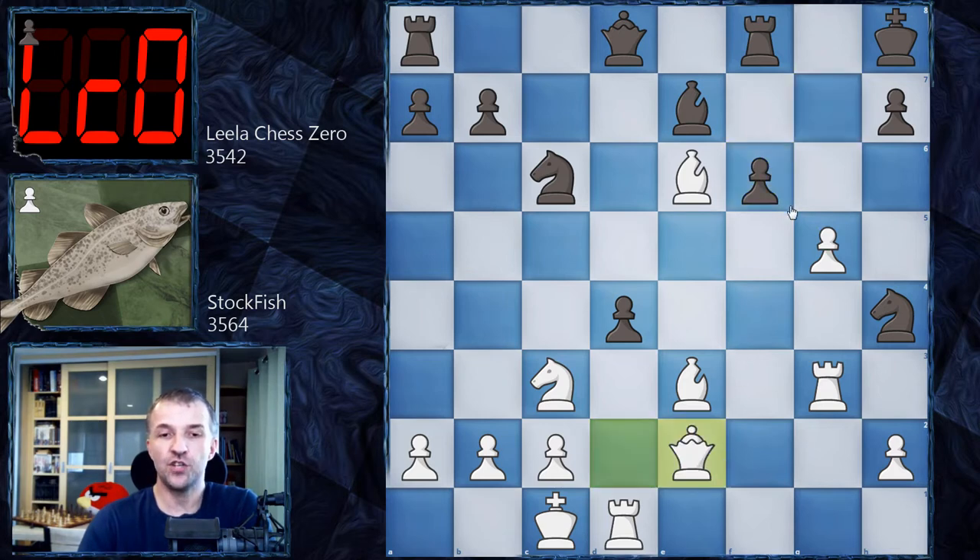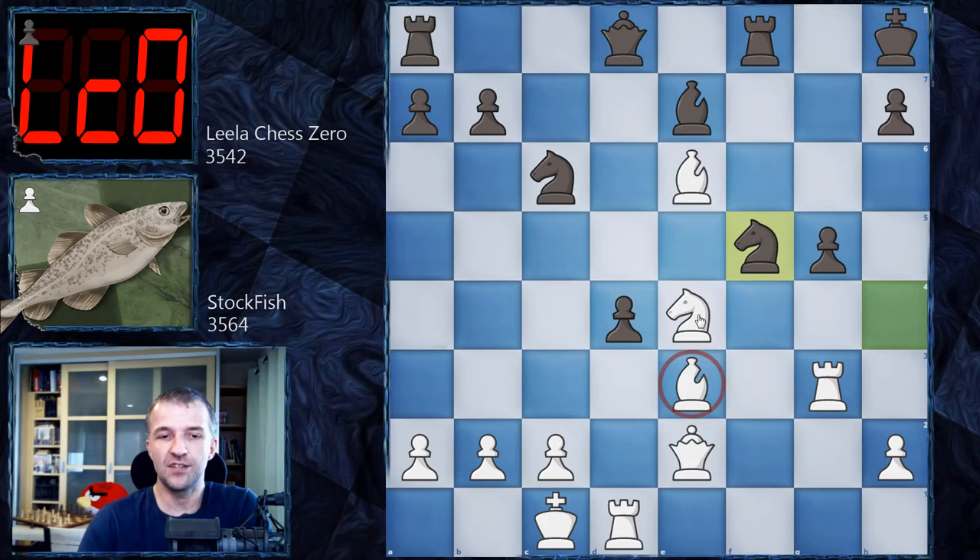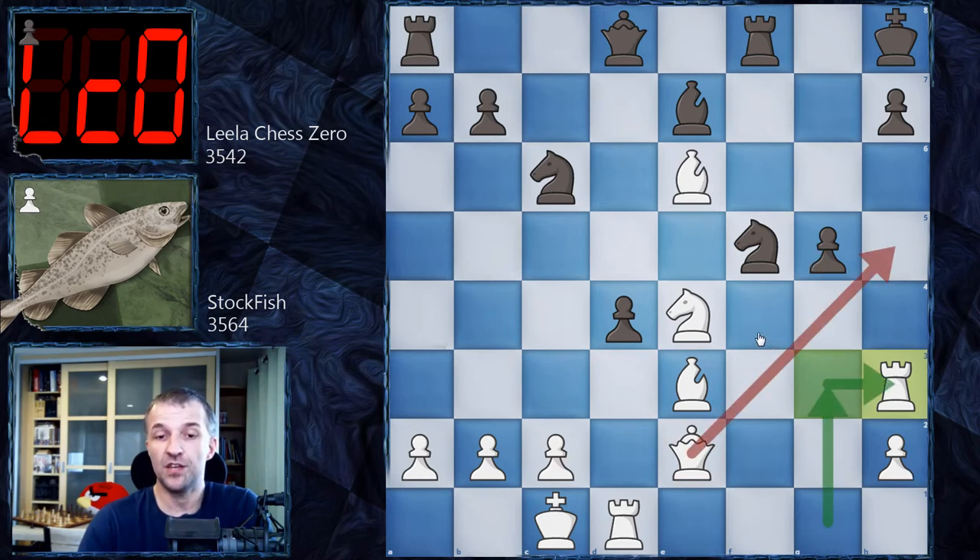This is why we have Queen e2 by Stockfish, and now f takes on g5 by Lila Chess Zero. Knight e4 — avoiding being taken by the pawn for now. Of course if the queen moves, that would be a very serious threat. We have Knight f5 now — look at all these pieces in the center, a pretty much very complicated position. We have Rook h3 because the rook is under attack, and that was the first plan — to bring the rook to h3, and then together with the queen on h3, that's the serious stuff.